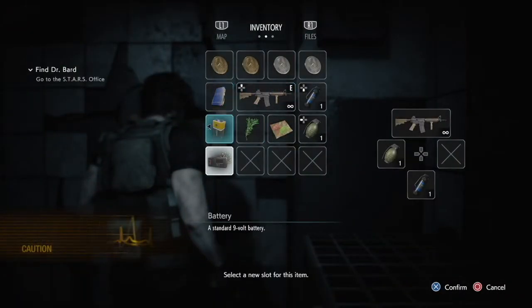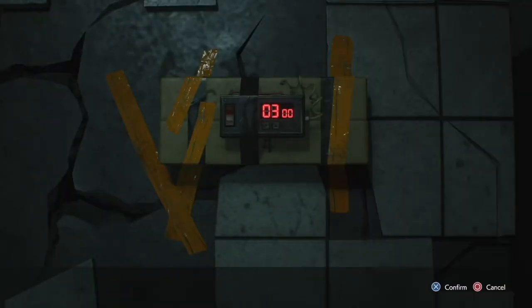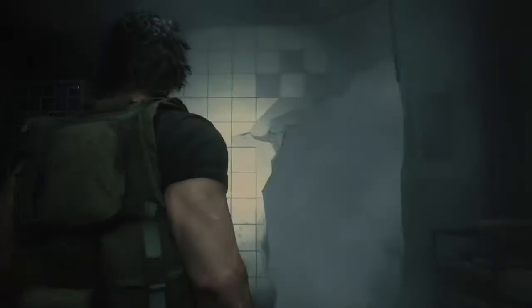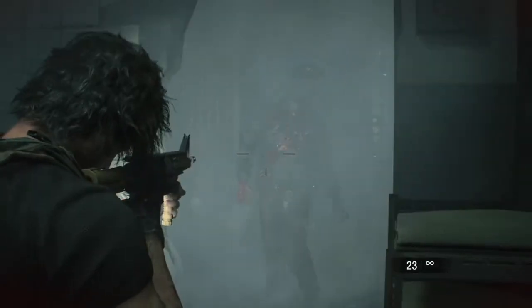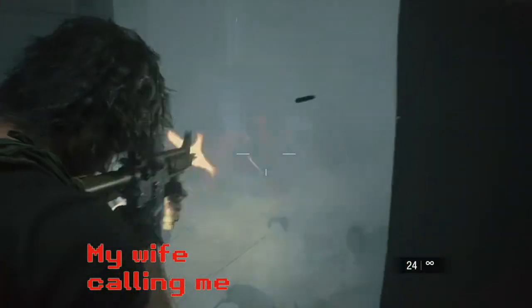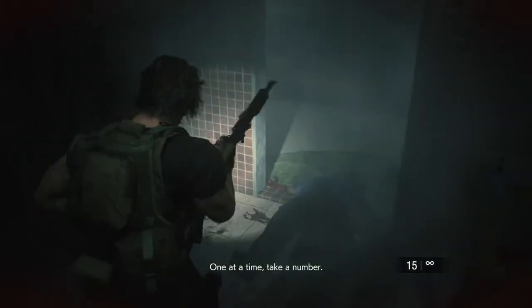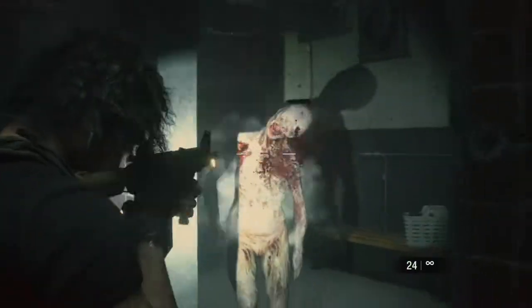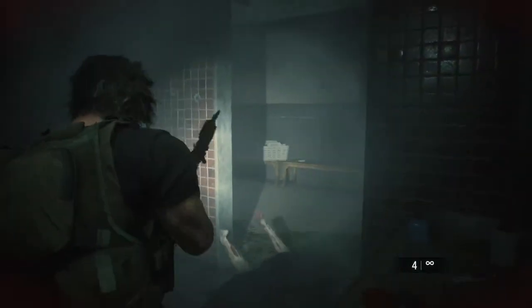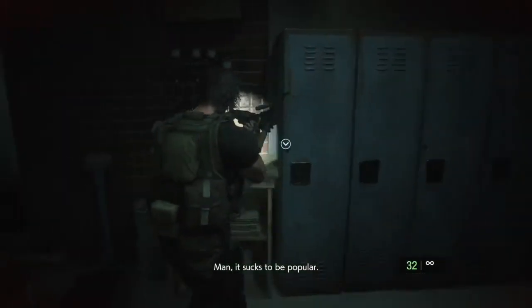You get a little scene showing how the locker room boiler exploded and how Leon needs to get the tool to fix it. Take care of these zombies quickly as they come up. You can shoot them in the face or tag them in the body — they go down pretty fast with the assault coins. Now you're going to encounter a couple of pale heads. Just unload on them and they die. Get the first aid spray.